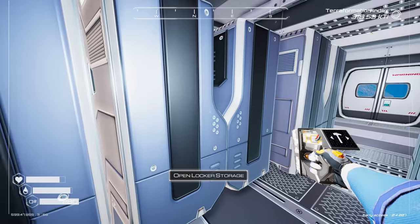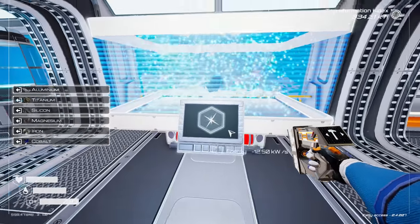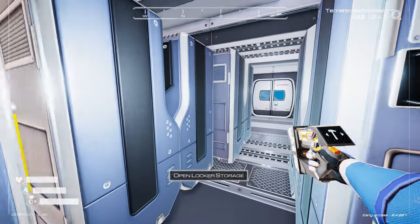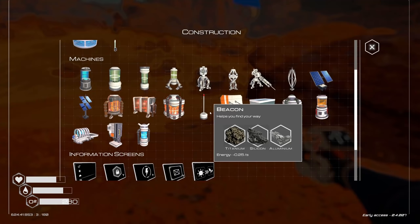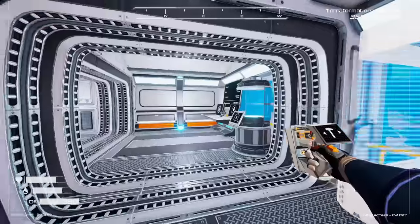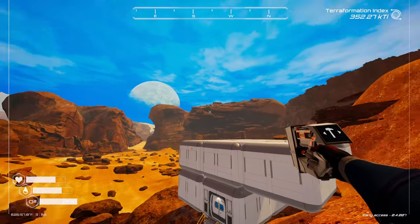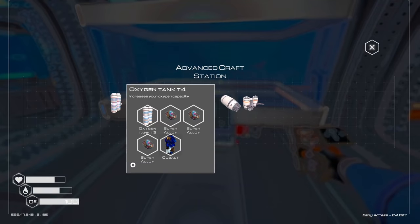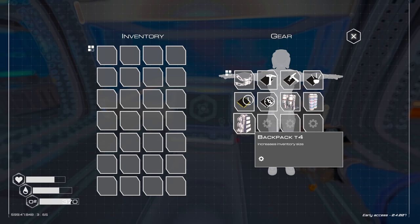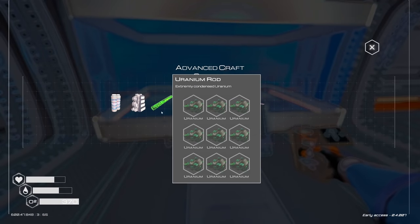That's a lot of super alloy. I have to make six super alloys — it's doable. Let's do it, it's gonna take a while. Nice — that's only four. Launch platform? What on earth does that take to build? Actually, that's not too bad, I can do that. I was expecting way more. Clouds — I just got an achievement for clouds. We're doing it! That's so sick. I should now be able to upgrade the oxygen tank and backpack. Let's do that. My oxygen's definitely gone up.